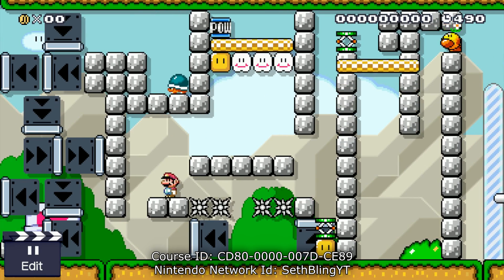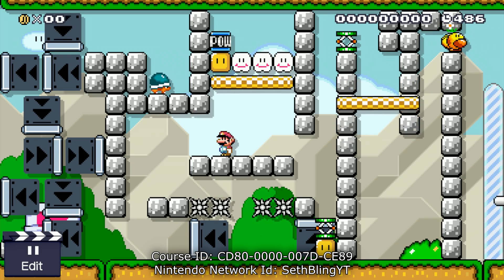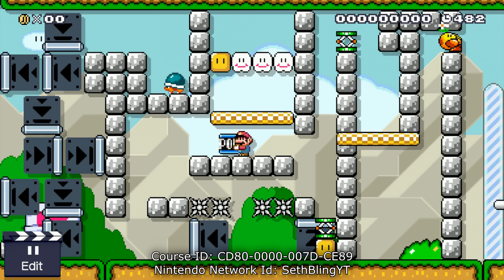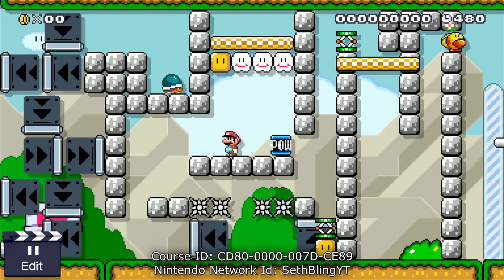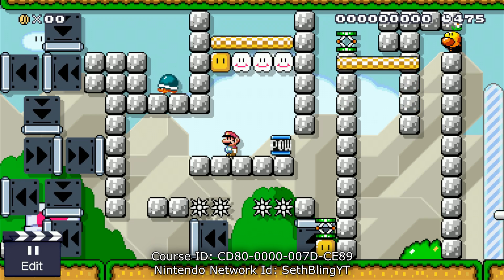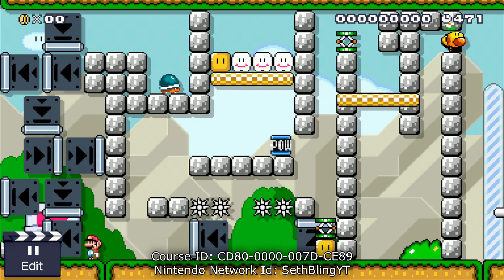We're going to need this beetle up to the top left in order to do that, and we're going to need this power switch. I want to hit the block underneath the power switch while it's not touching it, then clip through and grab it right through that platform. You don't want to get stuck above that platform — otherwise you can get stuck up above the clouds and you have to start over. I got the power switch down and I can just set it down now.